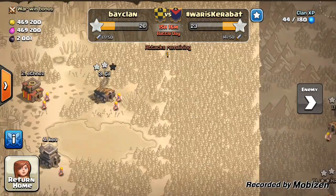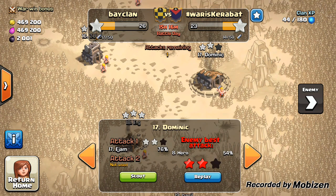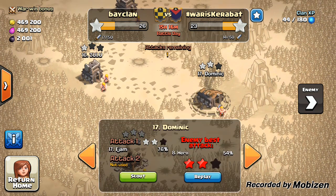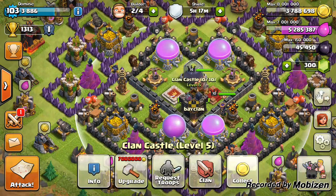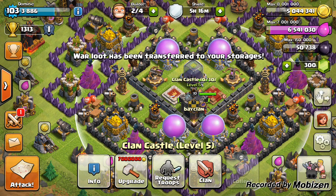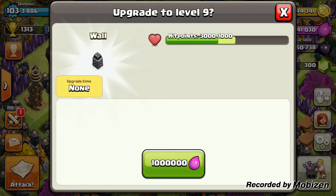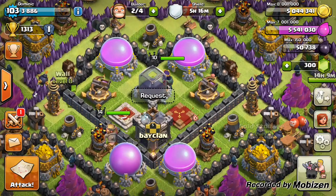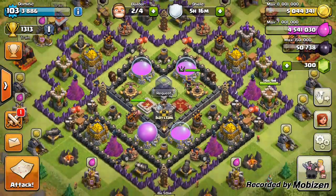The troops can't get out of the center — this is a quite successful defense for me being the lowest Town Hall 9 in the clan. They didn't get three stars on me. I don't think they'll target me again — their aim was two stars with that attack strategy. That pretty much wraps up this video. I'm just going to collect my Clan Castle loot so I don't forget, since my Clan Castle overloads and I don't get full loot from the war.